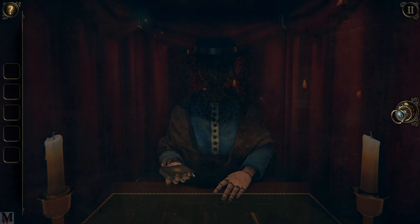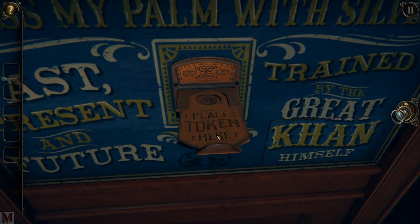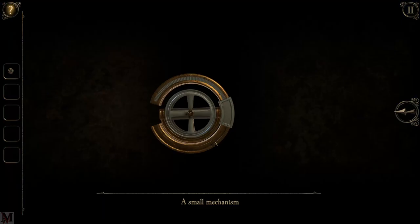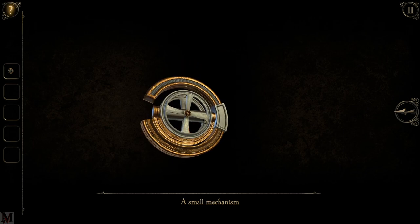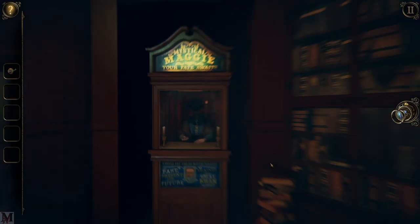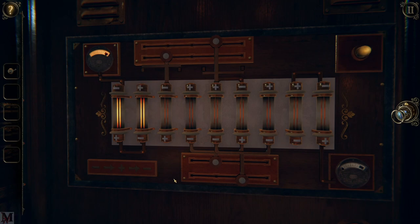Wait, what is that? A small mechanism — what does this mechanism do? It turns! It's actually a key — that is the coolest key I've ever seen in my life. Let's go ahead and get out of here. I believe we need to start with this because we need power to everything.